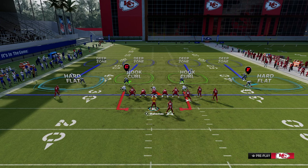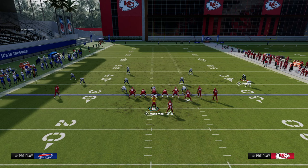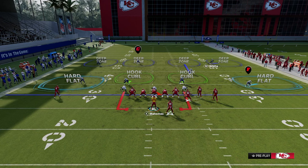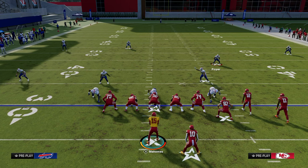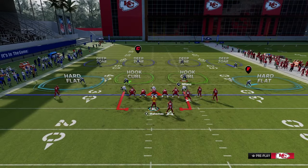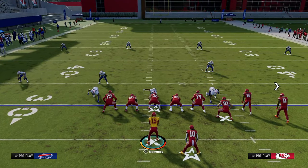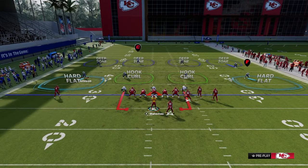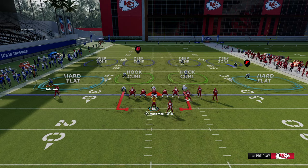There are also what I call the three-pointers or the big play throws, which are the deep spaces — the five deep spaces. So there are five underneath spaces and five deep spaces, and where there is the most variation in Madden is in those five underneath spaces, essentially ten yards and down.